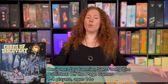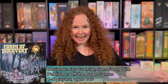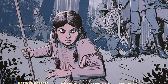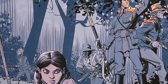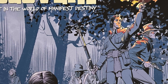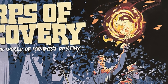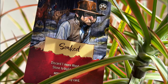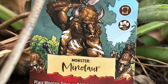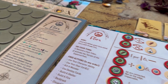Corps of Discovery is a cooperative deduction game based off the graphic novel Manifest Destiny. It's 1804 and your intrepid crew has been tasked with ridding the land of the various monsters that have been ravaging it, along with the assistance of the local indigenous people. The game is played over a series of days in which you'll need to face various challenges as well as threats, all while working towards completing the objective of the chapter that you're playing.